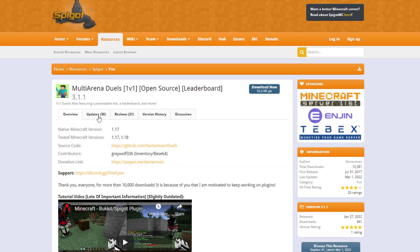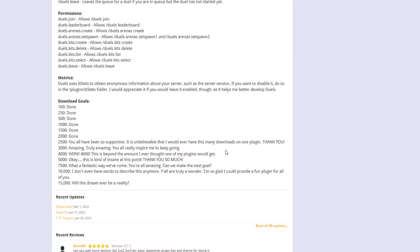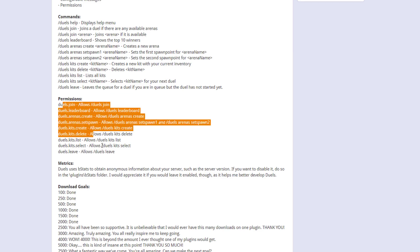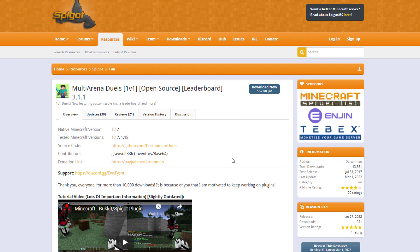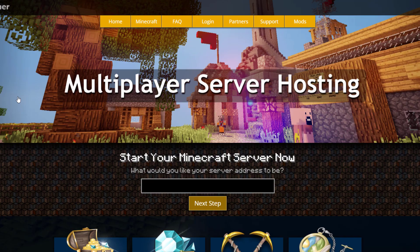If you head over to the Spigot page, you can see it's updated from 1.17 to 1.18 — here are the commands, here are the permissions, and that is the plugin. If you want to download it, head over to the Spigot page. If you need a server to host it on, check out serverminer.com for the best and cheapest hosting around. That's it for me — subscribe, like, comment, and I'll see you next time!